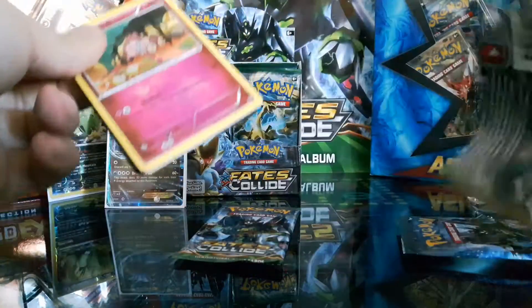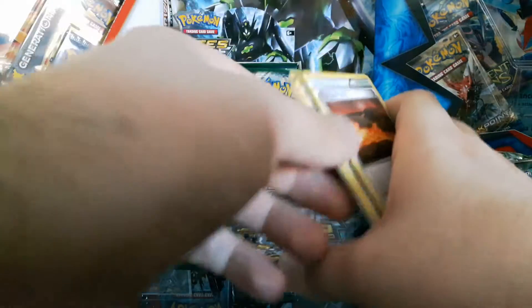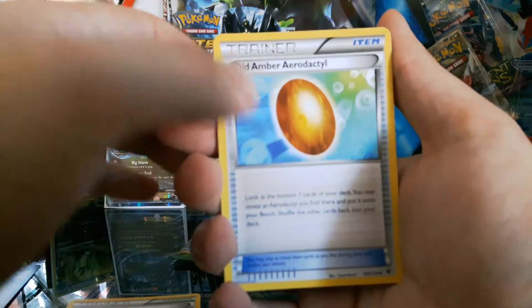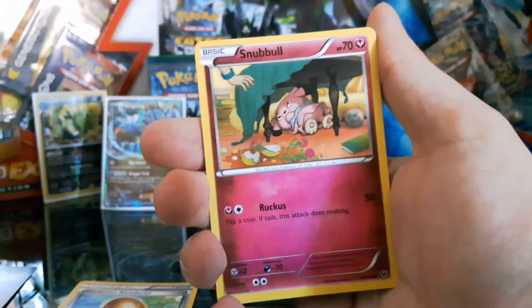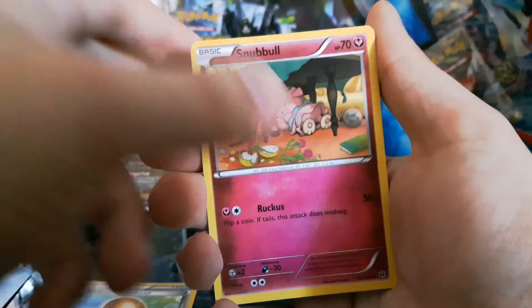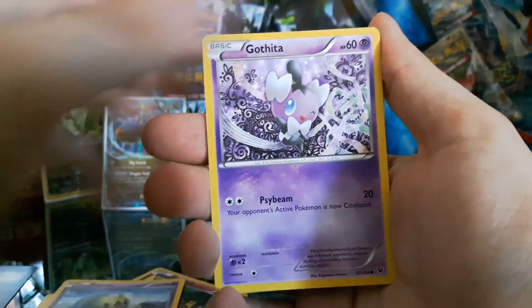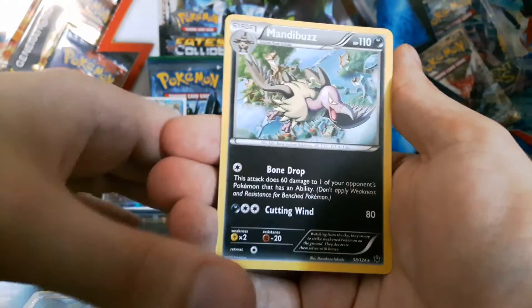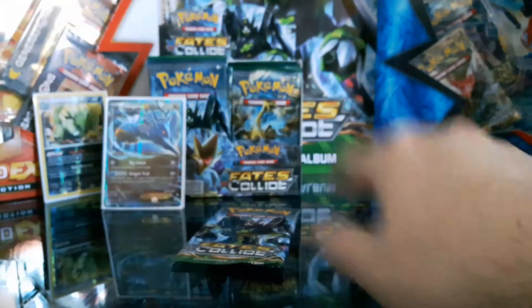We got the Mega Alakazam pack. Code card's mine — I keep telling you, you're not getting my code cards, unless I'm in a good mood. Scorched Earth, Old Amber Aerodactyl — now the camera decides to focus. Worst Pokémon ever? Get out! Snubbull, Snivy, Solosis, Gurdurr, Minccino, Rotom Reverse Holo, and Amoonguss. Where are they anyway, what kind of region is this? Beats me.